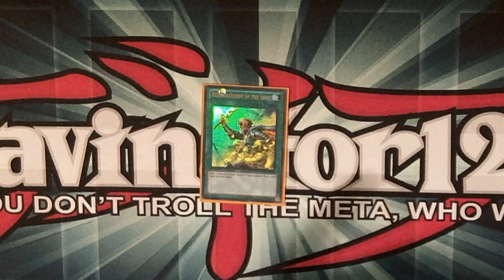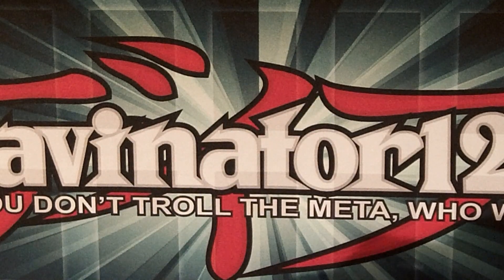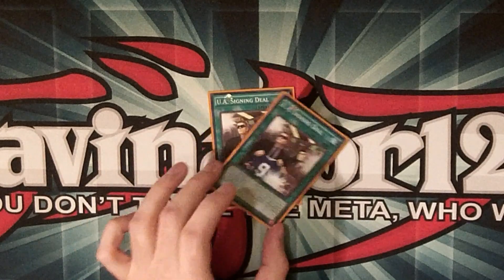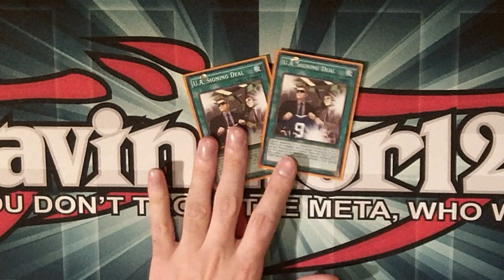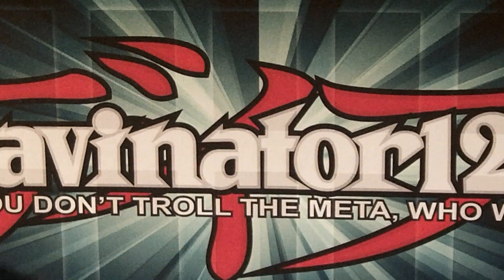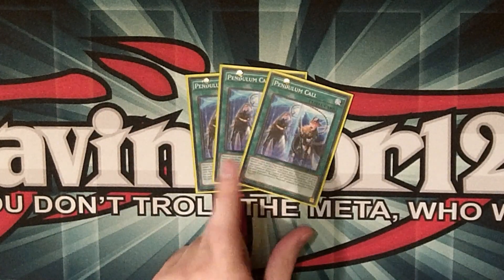For spells, we have one ROTA because we just play Maxx C. Two Signing Deal — I normally play three, but it's a room thing, and because we're not playing as many UAs as we normally do, Signing Deal can be dead if you don't have a UA in hand, so two is probably more appropriate. Three Pendulum Call — this card is great, discard a card, add two magician pendulum cards to your hand.